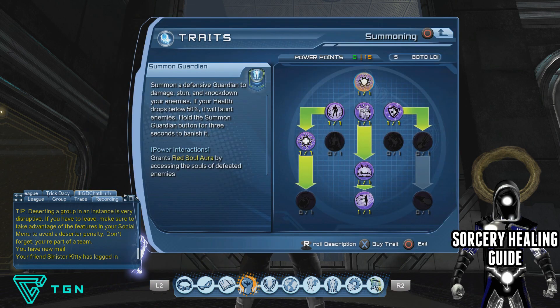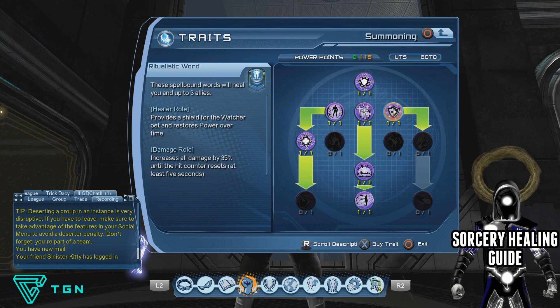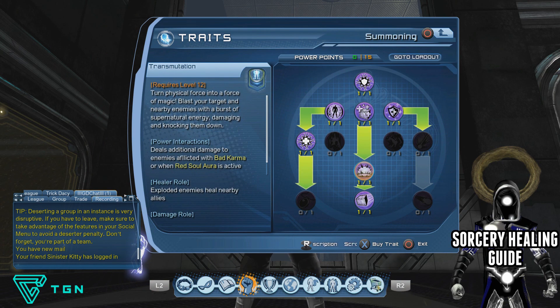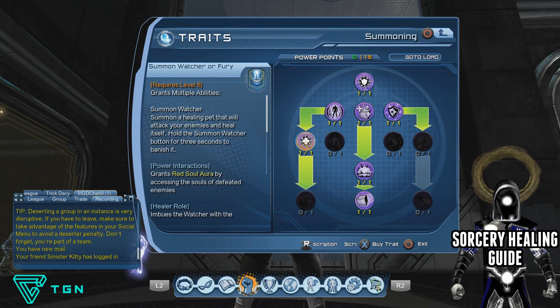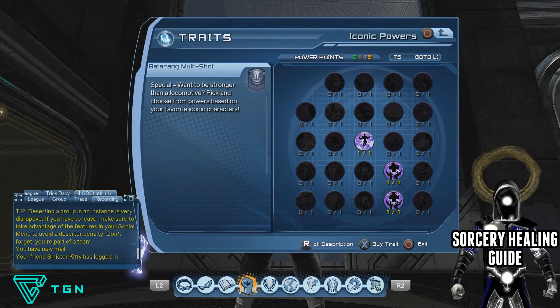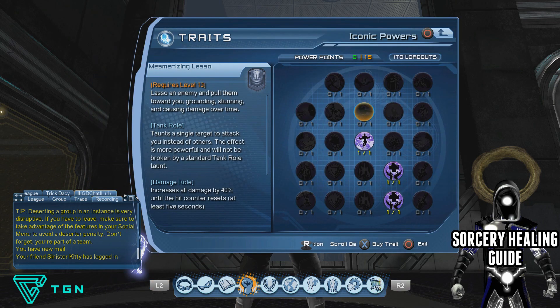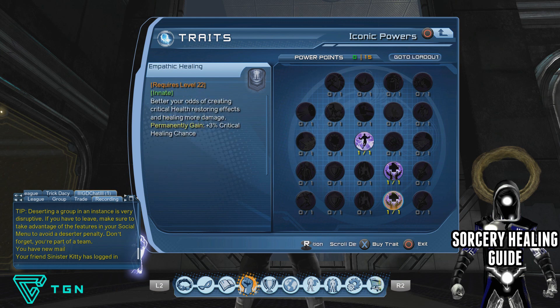Then head over to the Summoning tree and get Guardian, Soul Well, Boon of Souls, Ritualistic Word, Transmutation, Shard of Life, and then over to the left to summon your Watcher. This should leave you with three power points left over, so use those to get Word of Power and then the two healer buffs: Miracle Worker and Empathic Healing.